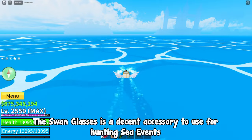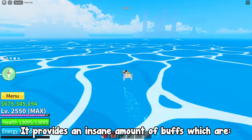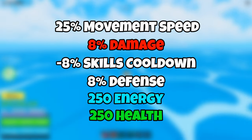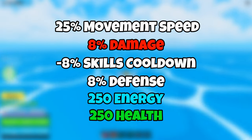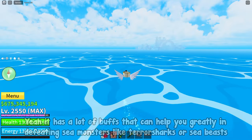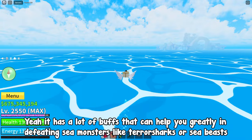The Swan Glasses is a decent accessory to use for hunting sea events. It provides an insane amount of buffs, which are: plus 25% movement speed, plus 8% damage, minus 8% skill cooldown, plus 8% defense, plus 250 energy, and plus 250 health. It has a lot of buffs that can help you greatly in defeating sea monsters like terror sharks or sea beasts.